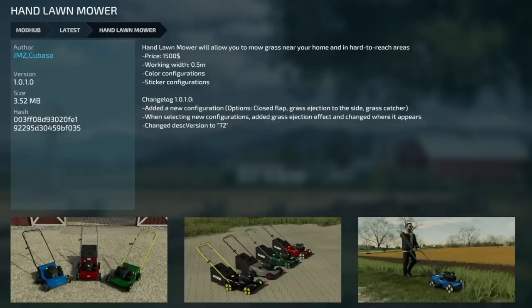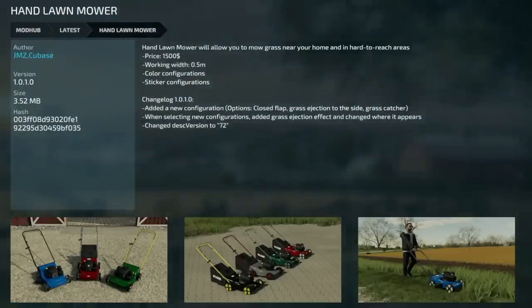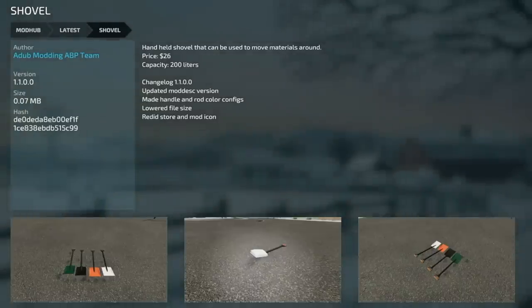The Carry Back version 1.1 added the Neolab eco modification texture and minor 3D correction. The Hand Lawnmower version 1.01 added a new configuration for a close flap: grass ejection to the side or grass catcher. When selecting the new configurations, a grass ejection effect was added and where it appears was changed. The Adub Shovel got updated to version 1.1 - updated mod description, made the handle and rod color configurable, lowered the file size, and redid the store icon. It is now 0.07 megabytes.